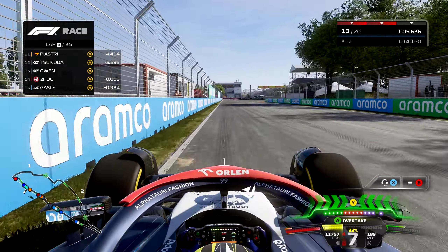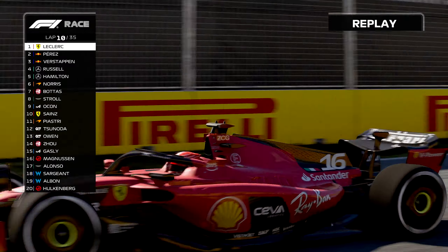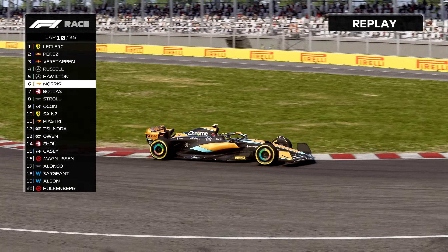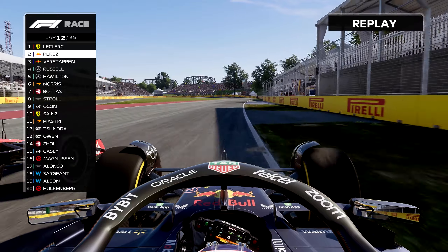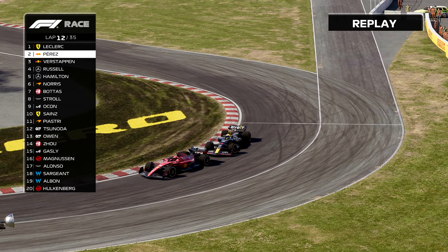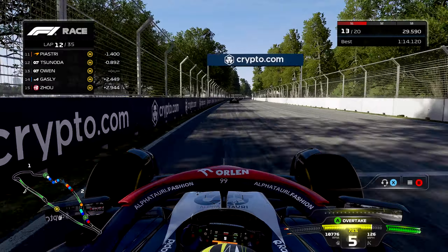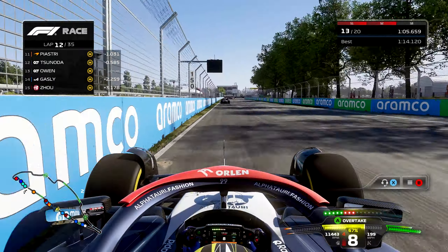Fernando Alonso, who started toward the back with a grid penalty, has not moved forward — passing being a bit of a challenge for the Spanish driver. We continue on to the back of Joe in that Alfa Romeo. Our teammate Tsunoda is 4 seconds up the road. I get really good grip on lap 8 out of the hairpin, which allows me to move left. We complete the overtake after using the battery — into 13th place. On lap 10, Leclerc is still out front over Perez. Verstappen in third, then Russell, Hamilton, and Norris having a good run.